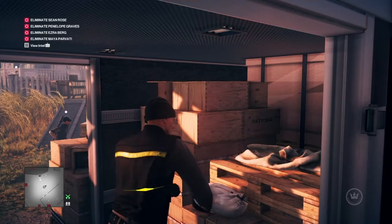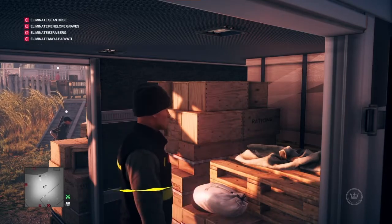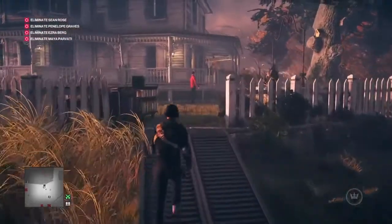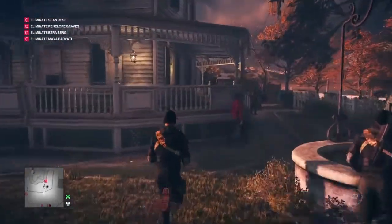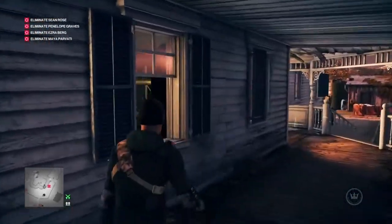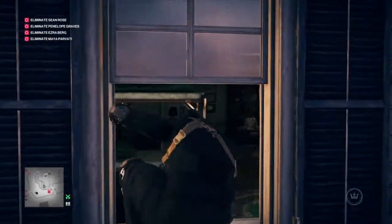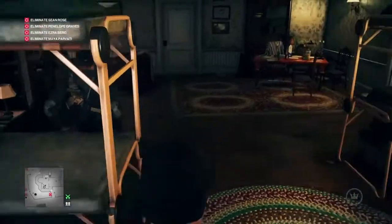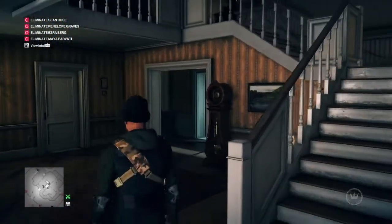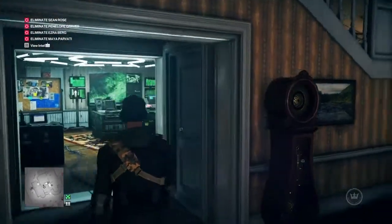We'll wait inside the removals van for the guard to look away — the guys behind you don't matter, they won't spot you. Once we have our outfit on, we're going to make our way up the ramp into the farmhouse area, around to the right, slightly over the balcony, and in through the side window to avoid the cameras over all of the doors. Once inside, we're going to make our way to the basement door.